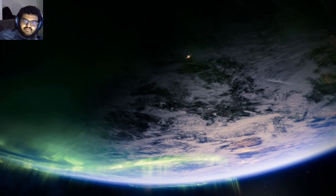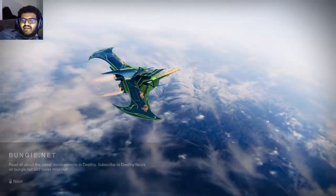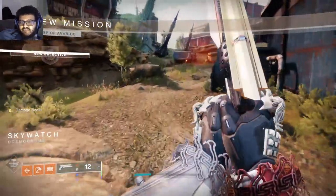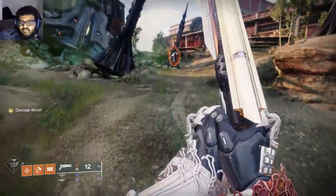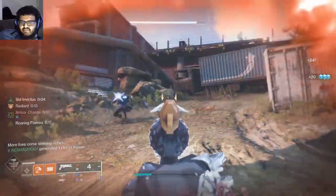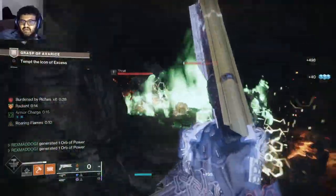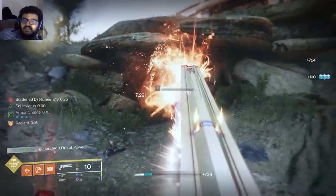What is up, you beautiful human beings. We're doing Grasp of Avarice. We're loading in right now. If you don't know how to do this dungeon, it's pretty simple — you're going to kill a bunch of enemies. When you kill the Hive, they drop a little engram orb. You pick it up and you get a buff called Burdens of Riches. Ours is now at 10, 12, 13. The Burden of Riches lasts for 30 seconds.